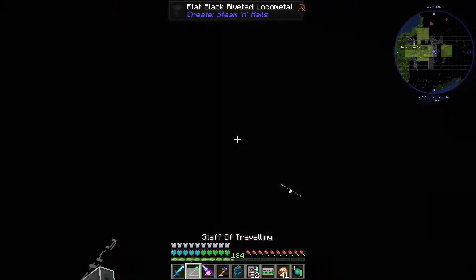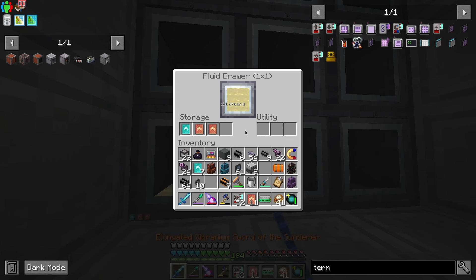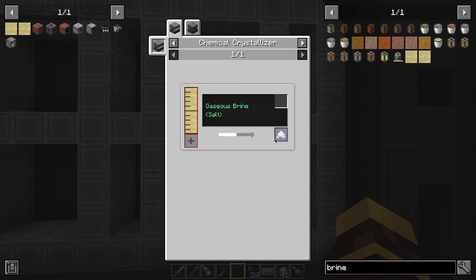I also need to set up the functional storage for this as well — I need channels over here, there's a lot to do. I have the storage bus connected and it should be online once I connect this P2P. I want this to be fluids only. Once I connect the P2P we should see the brine filling up — which it is! Check that out. We now have brine in our system automatically being exported from our chemistry room into our system. Let me go ahead and make it export a lot faster with some acceleration cards — 1,500 buckets, 6,000 buckets, I think I'm okay with that.